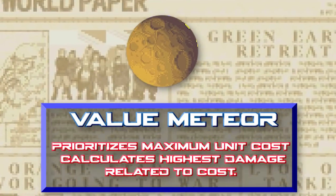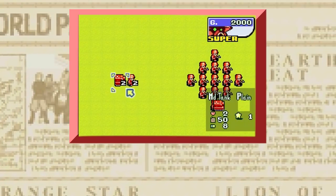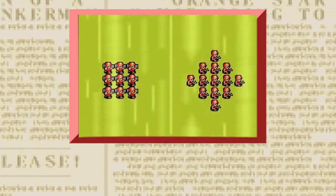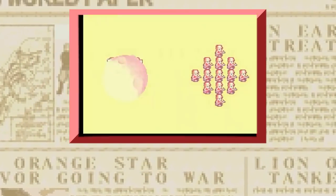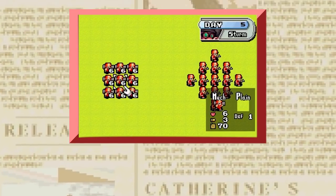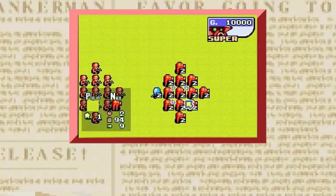The value meteor only cares about the total cost of units it hits. It will always strike the medium tank every single time regardless of how many infantry are grouped on the other side. However, if we replace the group of infantry with mechs — tripling the value of the group — the value meteor will change course and strike the mechs instead. If any of your own units get caught in the meteor's path, it will subtract them from the total damage dealt. The meteor will gladly do friendly fire damage to your own units if it means doing more total damage to the enemy.